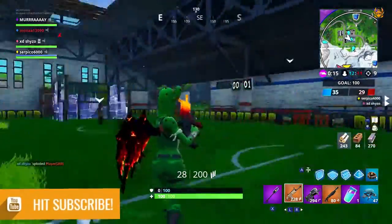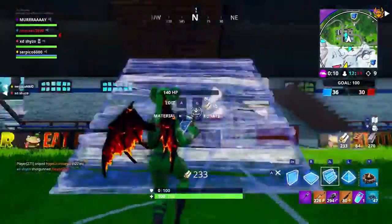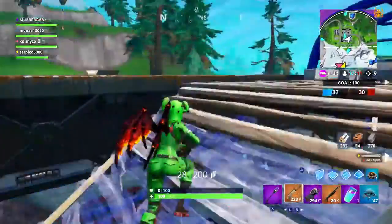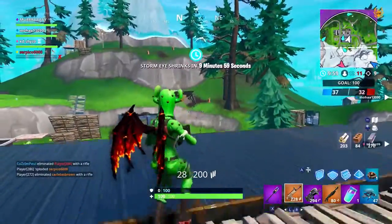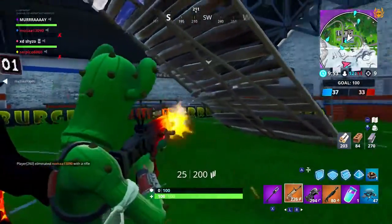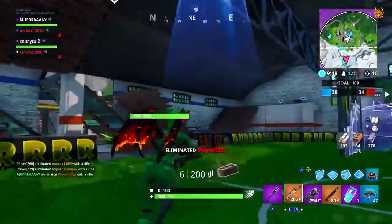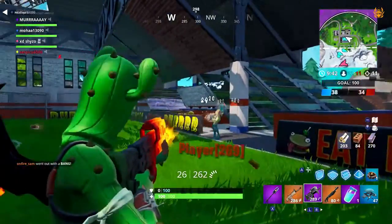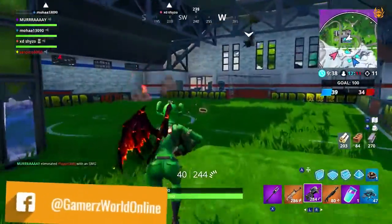Hey fam, it's Murray. Welcome to today's video where I'm going to show you a cool little trick to get a little performance boost on Fortnite on the Nintendo Switch. As you'll know if you've ever played Fortnite on the Switch, the frame rates can drop massively in a heavily populated part of the map with lots of action happening — it gets really jittery. 30 fps is the magic number you're after; you can't get 60 fps on Fortnite on Switch.